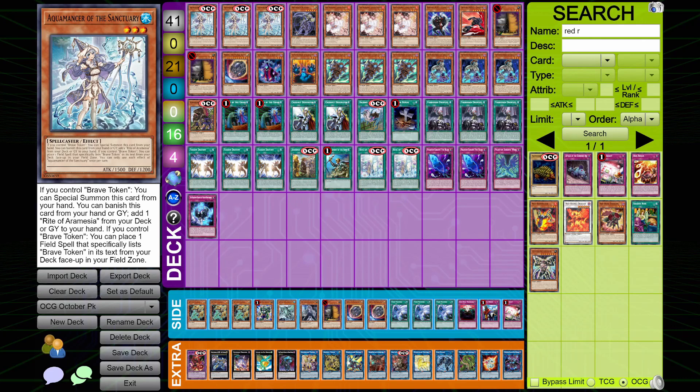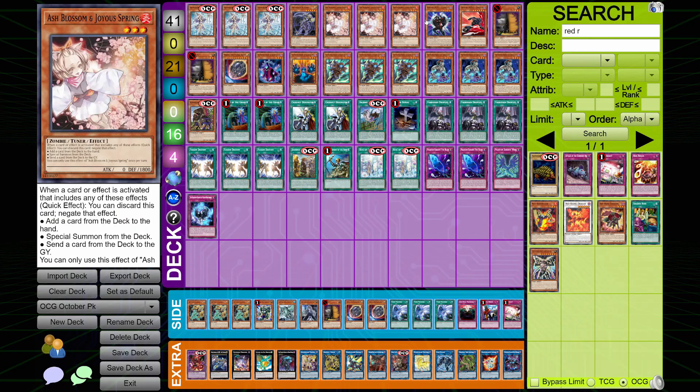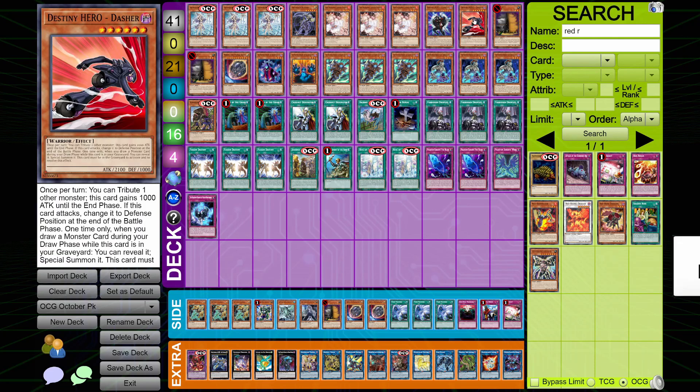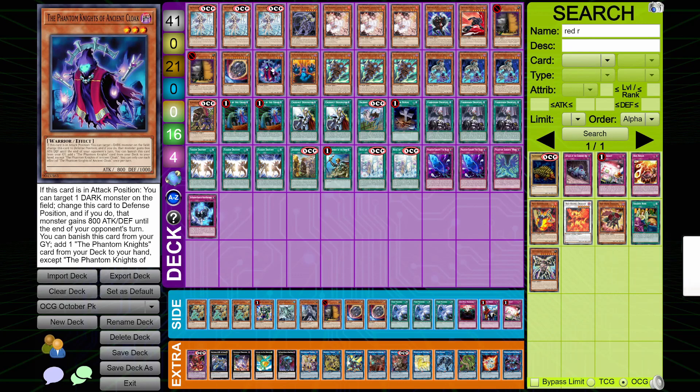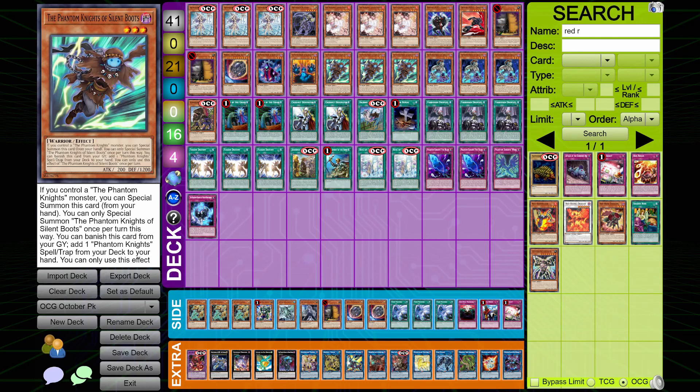Starting us off we have our PK Brave list. Pretty standardised as we get through all of our PK stuff — the only variances are what you're playing as Crossout targets. However, we do see one key change, which is the reason why I'm bringing it to you today. Starting us off we have three copies of Aquamancer, followed up with one copy of Scythe. Then we have three copies of Ash, Possum, and Joy Springs. Your Destiny Heroes in the Celestial and Dasher, then two Maxi, one Nibiru, and one copy of Phantom Knights of Ancient Cloaks. I find it quite interesting that they're slimming down to one Ancient Cloaks — I personally like to play more than one.